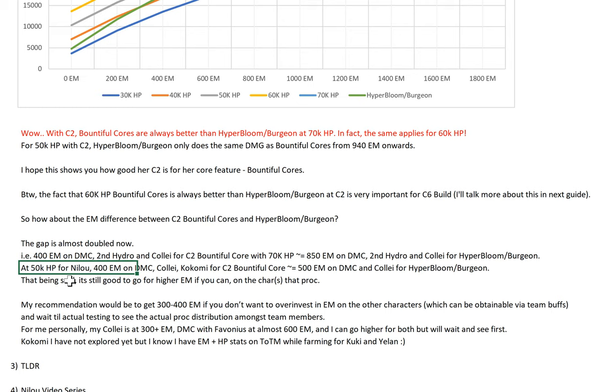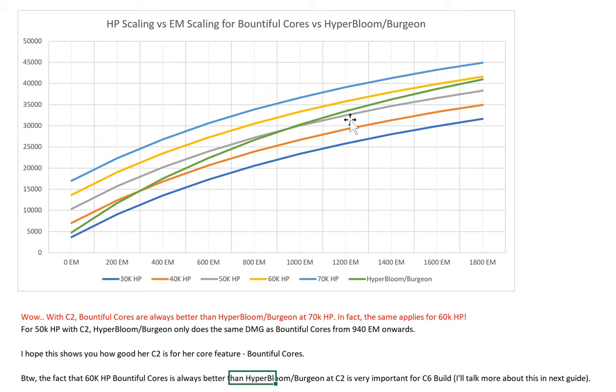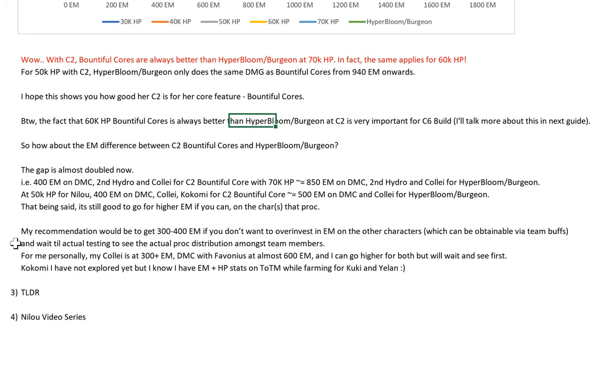Because of EM's diminishing returns, you actually get increasing returns from going higher HP on Nilo. HP goes vertically up on the chart while Hyper Bloom's curve flattens due to diminishing returns. The higher your HP, the bigger the difference — so going HP for Nilo has increasing returns versus the EM scaling. It's really good.